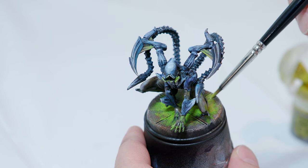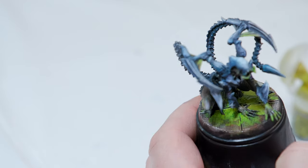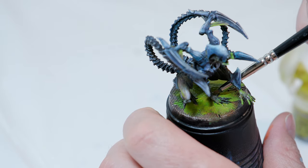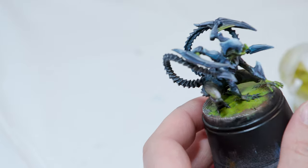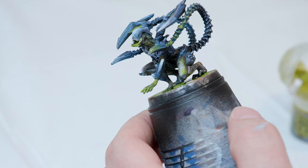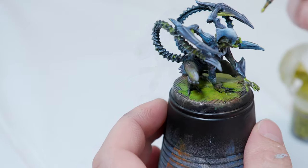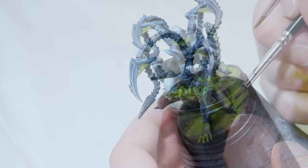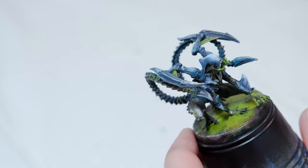Let that completely dry. Once dry, take some Nurgle's Rot straight from the pot and apply it on top of that green shade we have for the slime. If you don't want it very thick, apply it thinly, let it dry, and add another layer — just keep building it up however thick you want. I'll keep adding more for mine, applying it a bit more heavily on some of the base, a little on his tails, and wherever I added slime before — hands, mouth, legs — just to give it a wet, slimy look.